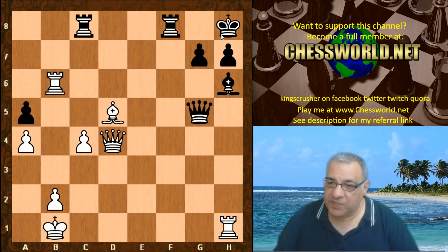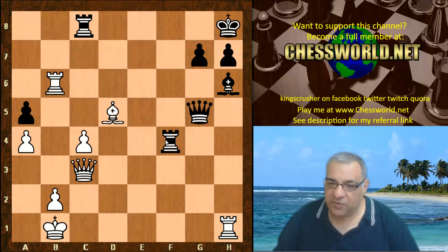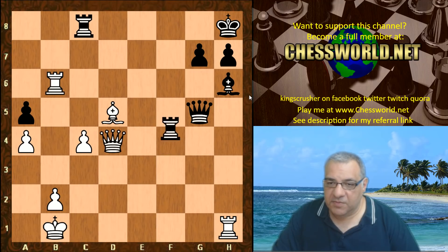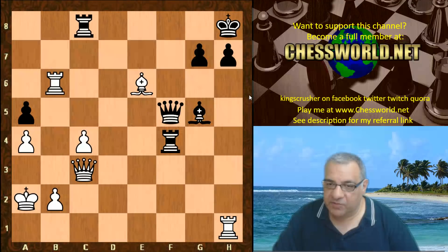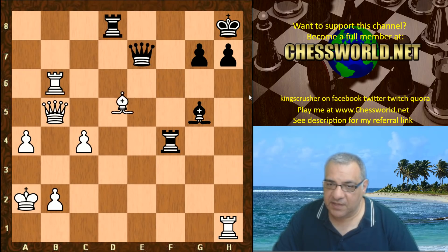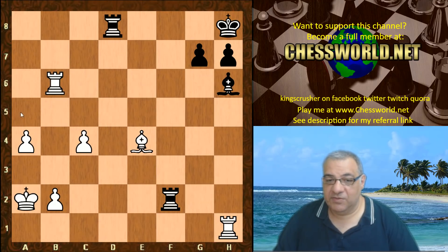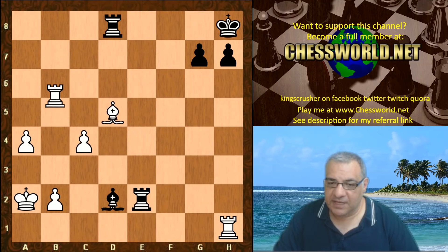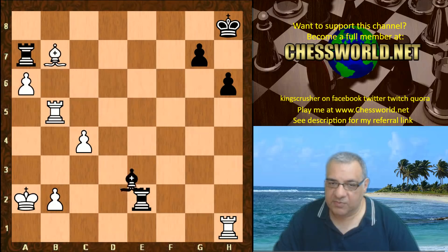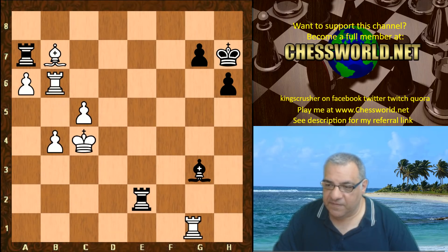Rook h1, and then queen d4 with the threat of pinning that pawn — taking is possible on the pinned pawn. Rook f4, queen c3, renewing the threat of taking the bishop with check. Rook takes h6 is possible with that pinned pawn. Bishop moves out of the way, bishop e6, queen takes a5 — white is just picking up pawns. The bishop comes back to a strong point hitting h7, queens come off. It's absolutely winning for white — all these passed pawns, no counterplay whatsoever.